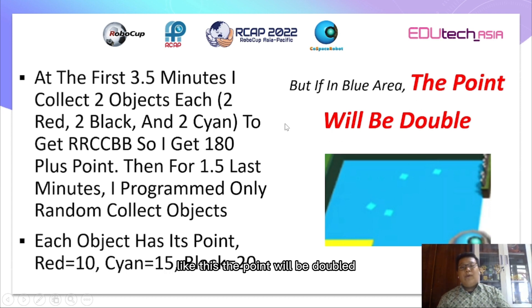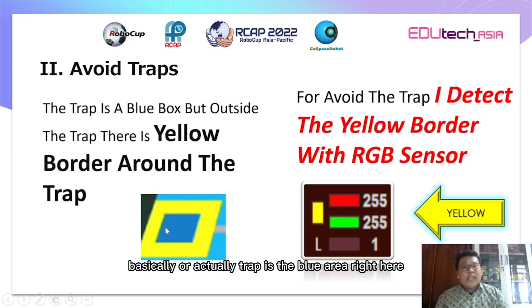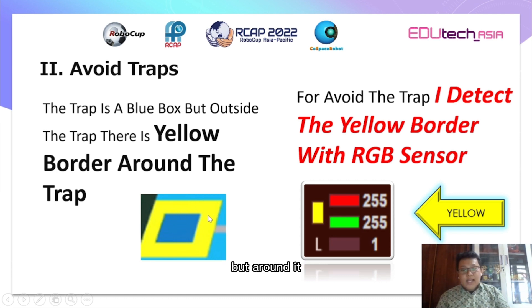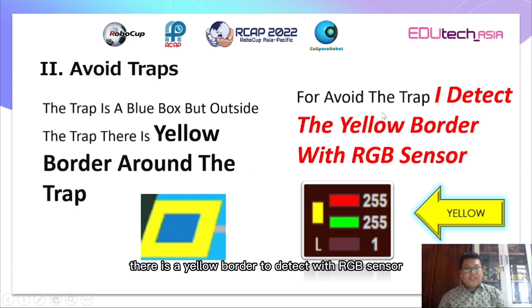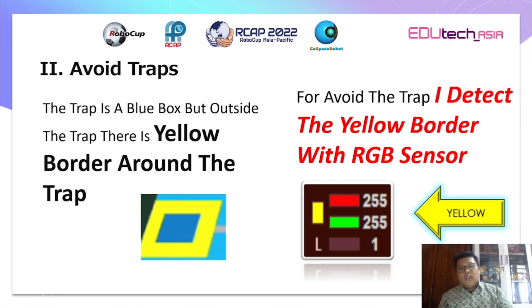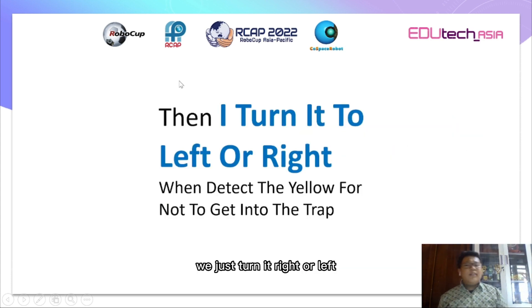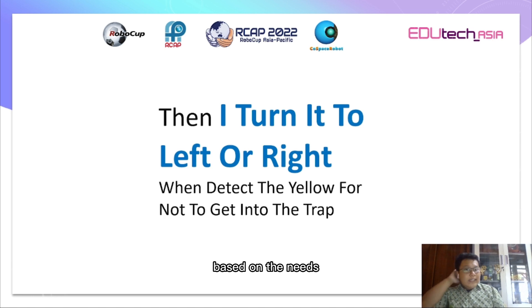Second: avoid traps. The trap is the blue area, but around it there is a yellow border to detect with the RGB sensor, so the robot will not get into the trap. If the robot gets into the trap, the points we got will be gone. So these are the RGB values for detecting the yellow border, and after detecting it we just turn the robot to the right or left based on the needs.